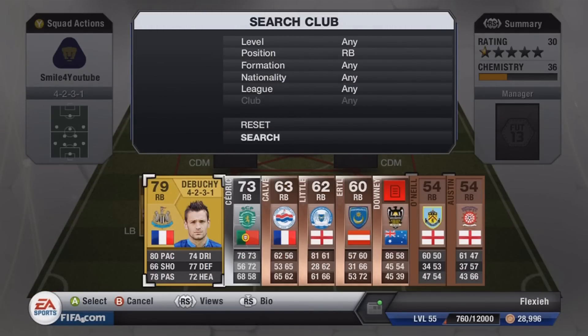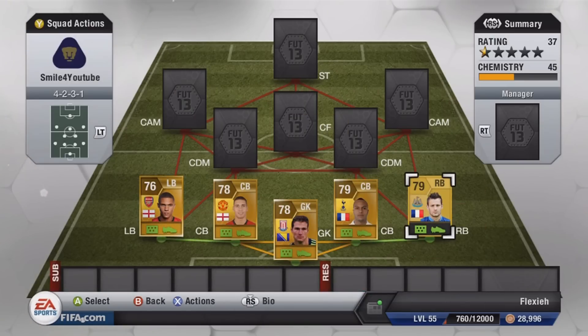In the right back position we have Debussy — the transferred Newcastle card, 79 rated — to give a solid green link to Kabul.